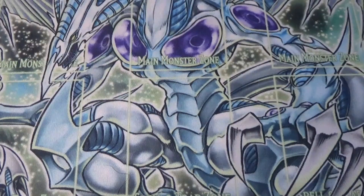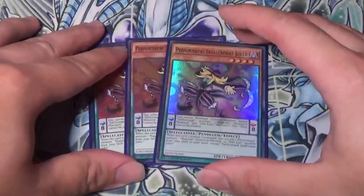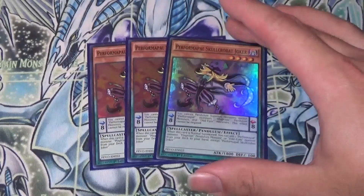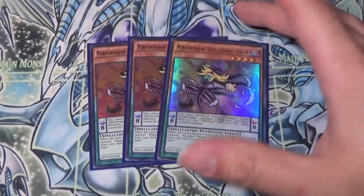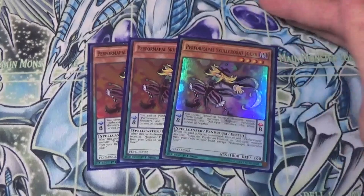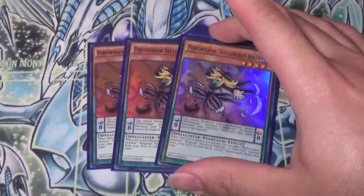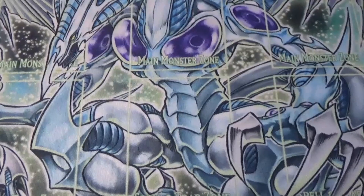You saw the first card, and of course you know this is going to be three of them. We're playing three Performer Palace Jokers — this is one of the best searcher cards of the deck. It's the card that gets Ash'd the most, and it's actually a decent scale. But normally what you do is normal summon it, and then you can add a Magician Pendulum card. This is pretty much your Stratos of the deck — you normal summon it and then search any Magician that you need. You can also use it as a Scale if needed, so we definitely play three.